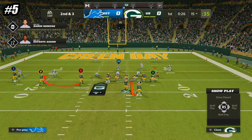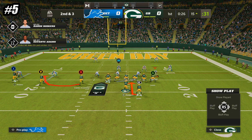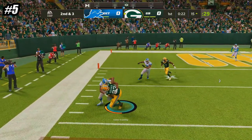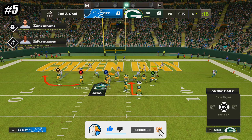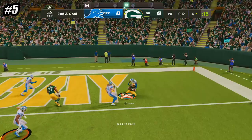And while your opponent is worried about the run up the middle, you've also got a threat to the outside from the receiver on the bubble screen. If he isn't manned up and there's no cornerback playing the hard flat, go ahead and throw the bubble screen for easy yards to the outside. To get a little more complex with it, motion over one of the blocking receivers, and that'll put him on a hitch route. That gives you a second passing option that'll do an amazing job splitting zones and catching your opponent completely by surprise.